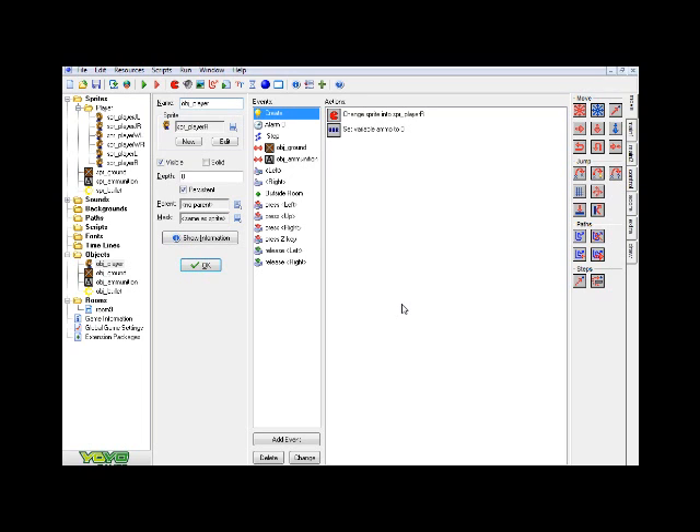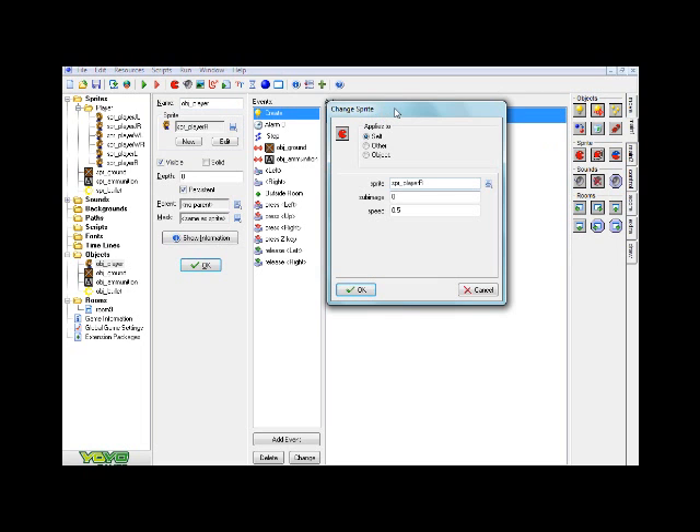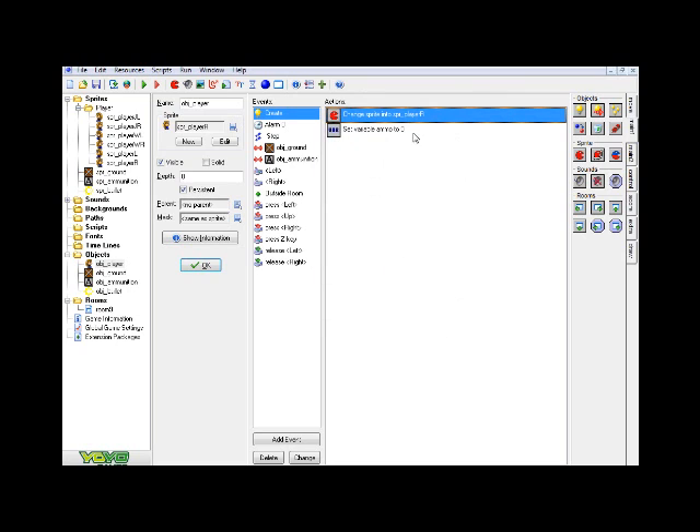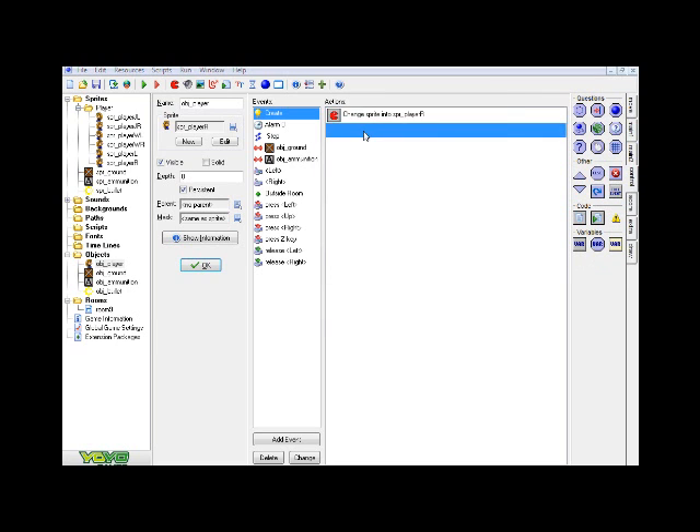Back to the tutorial. In your player object — mine is called obj_player — you're going to want a create event. In that create event, click and drag from the main one tab a change sprite, and change it to your player's idle sprite facing right (or left, it doesn't really matter). Then go to the control tab, drag over a set variable, name it 'ammo', and set the value to zero. This variable is basically going to control your ammo and get it started up.